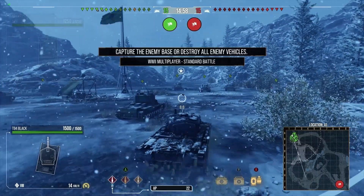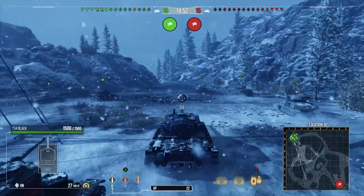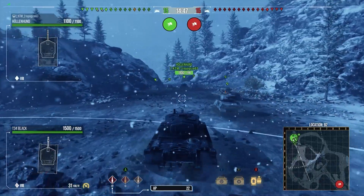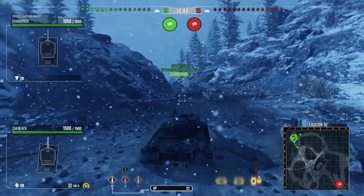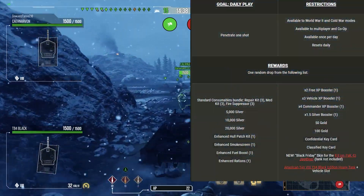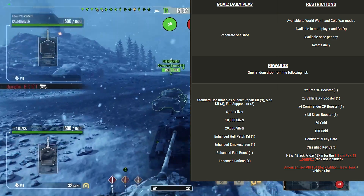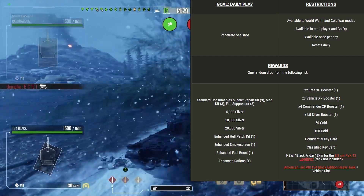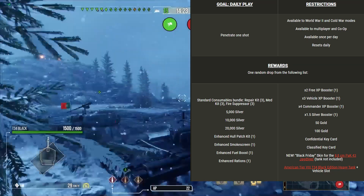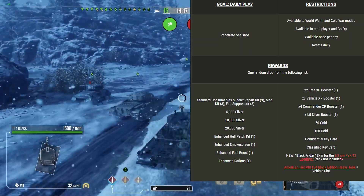This tank earns 75% extra XP because it's a Black Edition tank, which helps with crew training, free XP and all that. It's a tank you can currently earn until the end of the month — a 27-day earn-up — but the drops are completely random. You only have to penetrate one shot, and you can do it in World War 2 or Cold War. You can get the Jagdtiger 88 Black Edition skin, the T-34 Black Edition, some boosters, gold, or key cards.